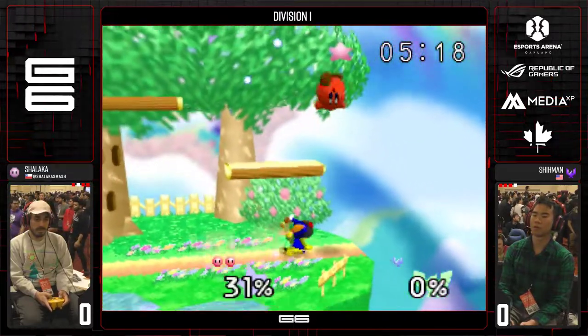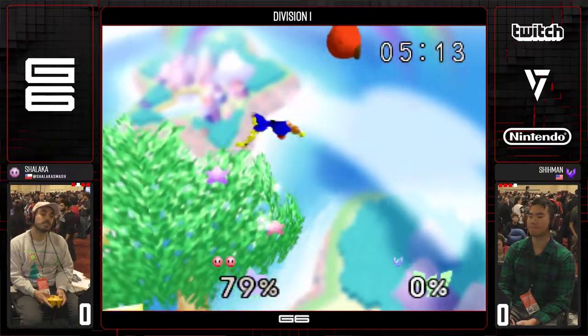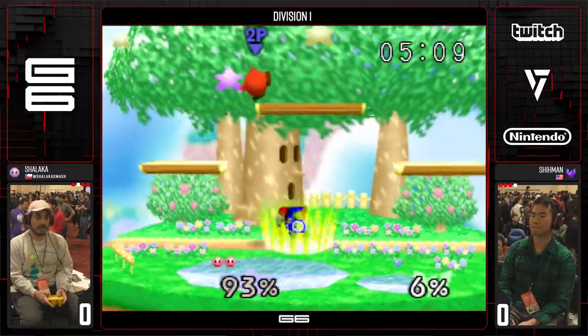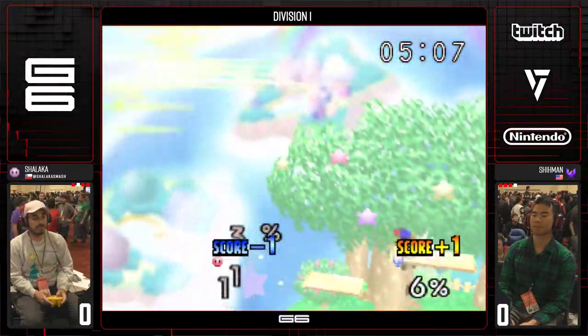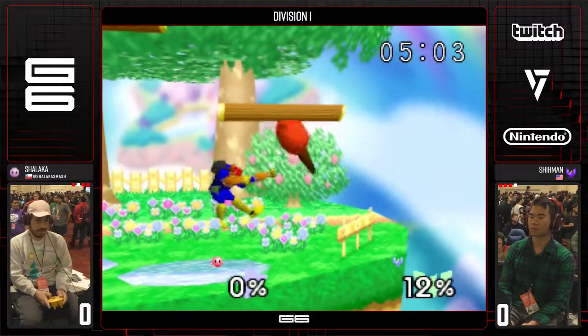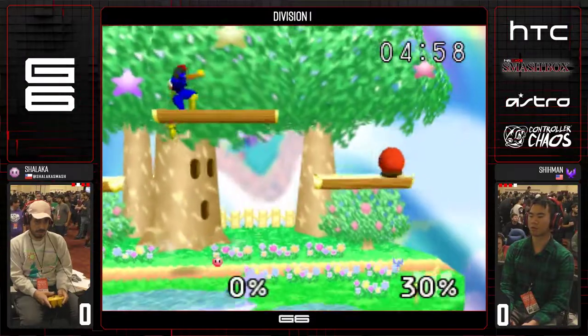Back throw to a great follow-up. Great DI though, and he teetered. He took an extra up air — opted to get the damage as opposed to potentially going for the stock. But that'll probably be it at 93. Shiman looking great right now. Shilaka's invincibility — oh, that's rough. But he gets behind and just flees, which is what you absolutely have to do.